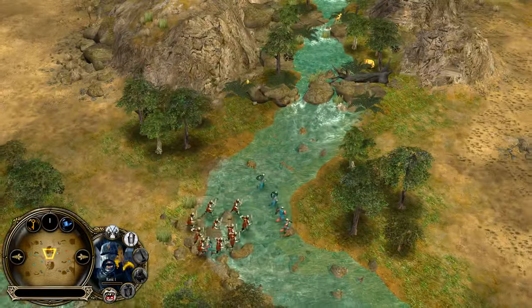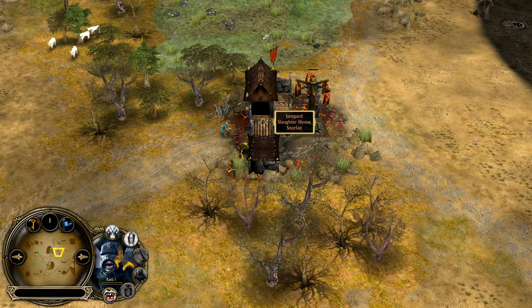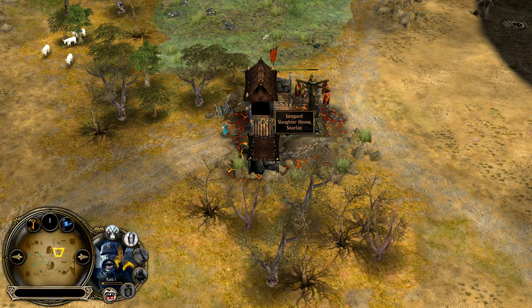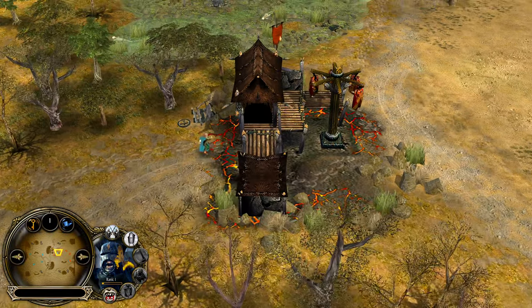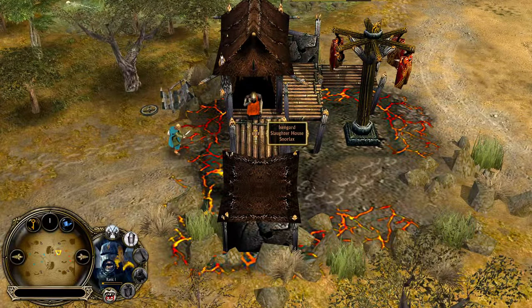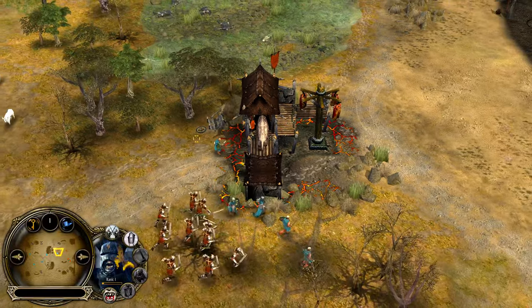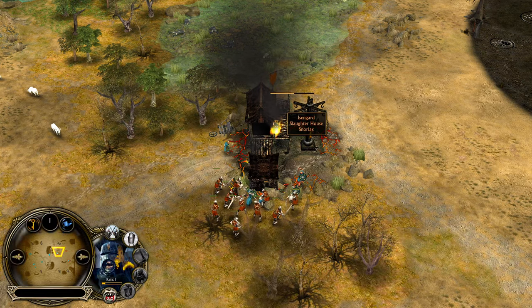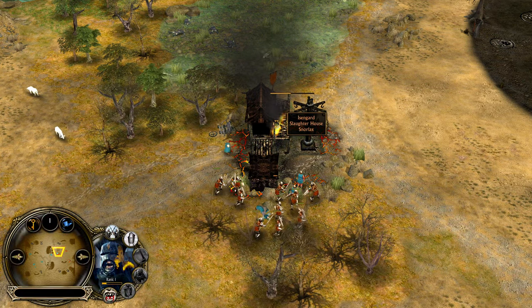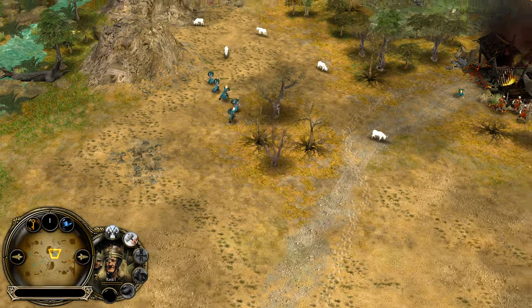We get to see more and more Uruks coming from the middle. You don't deal too much damage to the Slotahouse with Merry, so he needs a lot of time to destroy it. The Varchand doesn't seem to care — he's minding his own business. But Merry was able to deal a decent amount of damage, and the peasants will deal even a bit more damage to the Slotahouse. Maybe the next wave of peasants can finish it off.